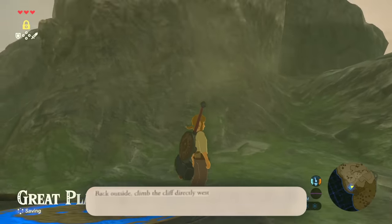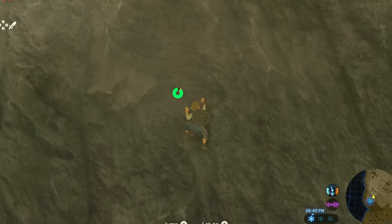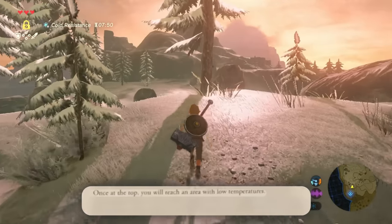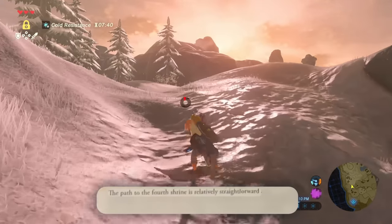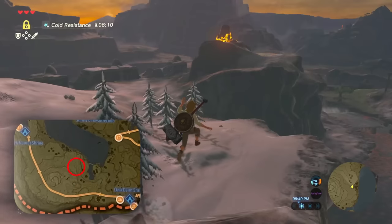Back outside, climb the cliff directly west — so I guess I'm going straight up then? Once at the top, you will reach an area with low temperatures. The path to the fourth shrine is relatively straightforward. Yep, straightforward, alright.